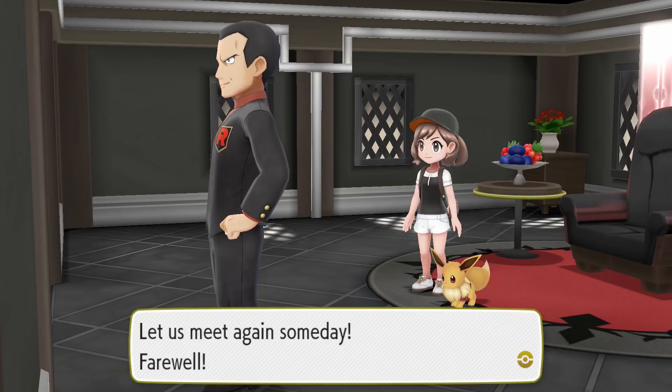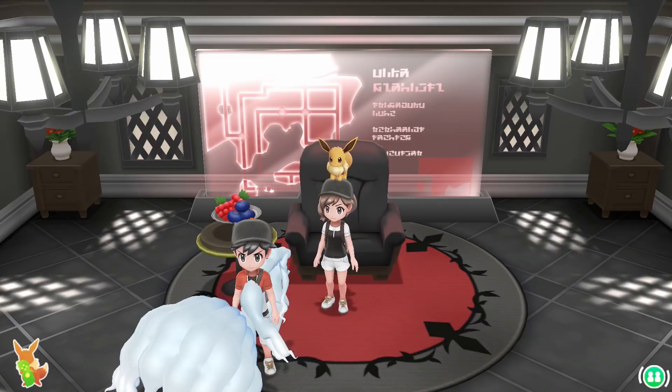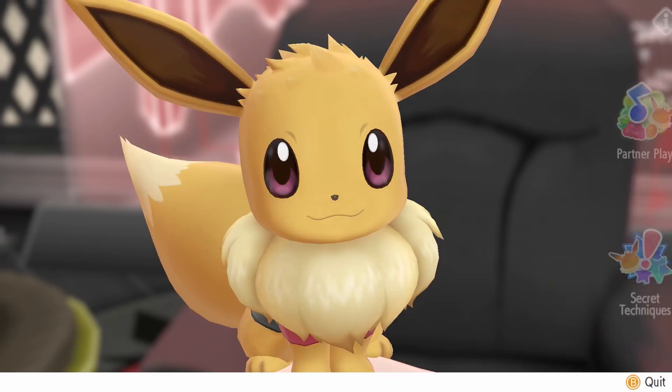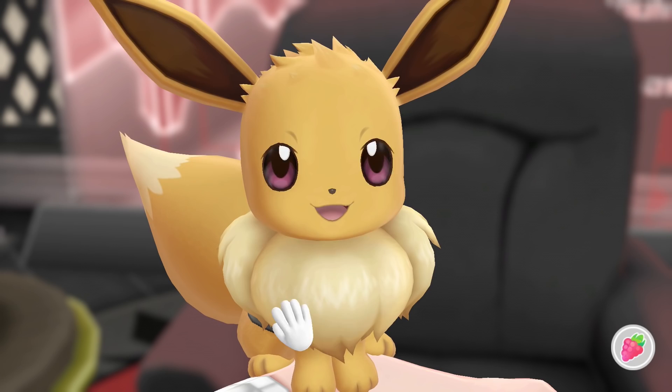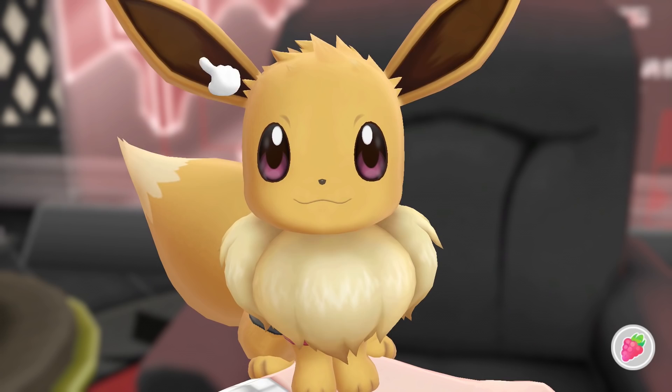Does he show back up in Gen 2? No, I don't think so. Eevee is gazing happily at your sparkly new gym badge. And so we have deposed Giovanni — yes, we have. He was so demoralized by our strength.